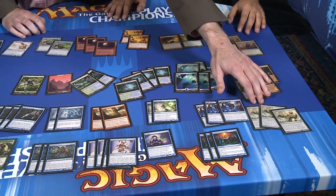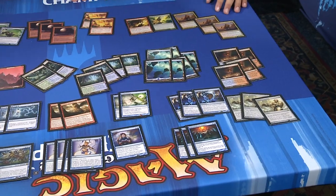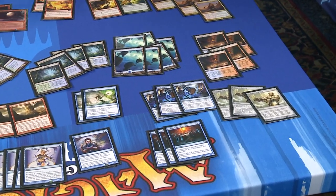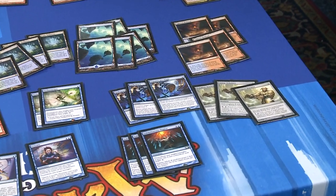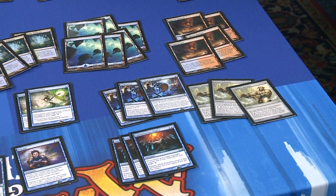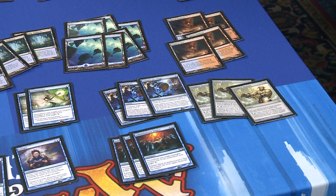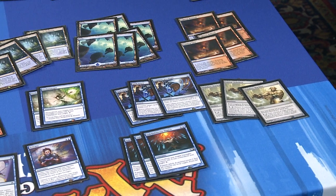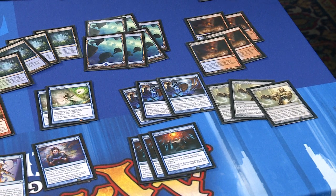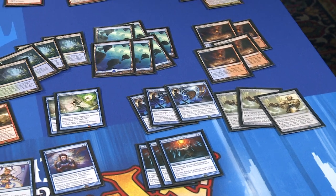So let's talk about Vedalken Shackles. A lot of the time you don't see three entire copies of this card — people run one or two to make sure they can get to the late game. It seems a lot more central to your plan. How did you arrive at deciding to play three? I think that is one of the best cards in the mirror with Tarmogoyf. If this card hits the field, the game is pretty easy.